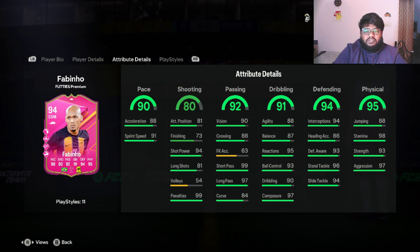His stats: 90 pace, 80 shooting, 94 passing, 91 dribbling, 94 defending, and 95 physical. I'm actually happy that this free card has such good stats on paper. 90 pace might look a bit low, but for a CDM surrounded by midfielders and defenders with good pace, it doesn't feel that way. His defensive stats and passing stats are very important here. The two things we'll be concentrating on in this video are his passing, his dribbling, and his defending.